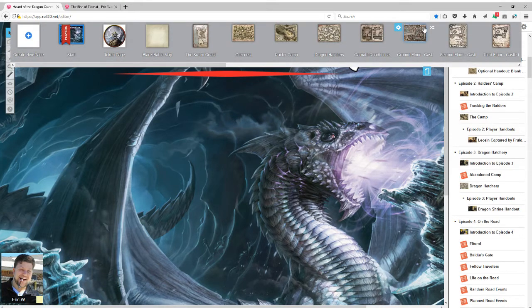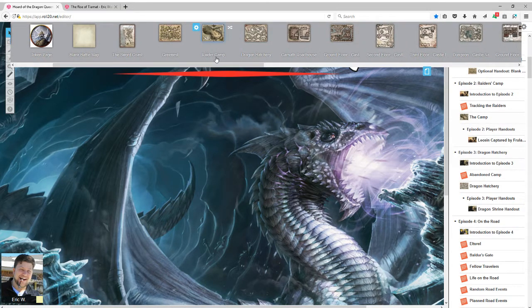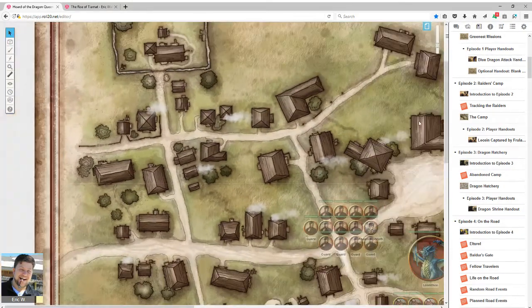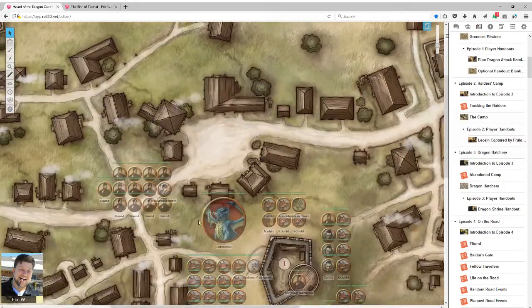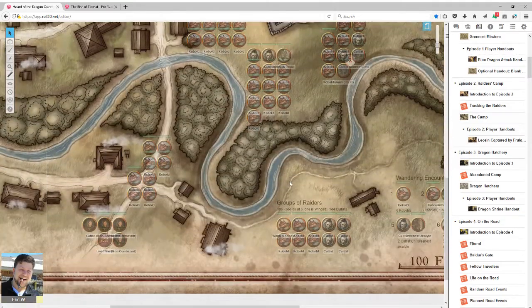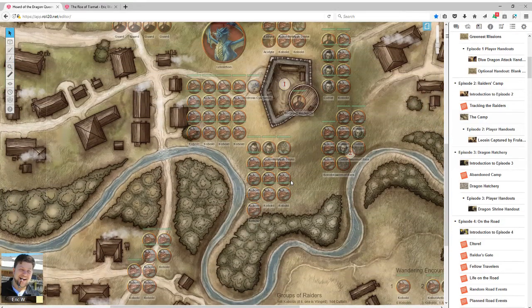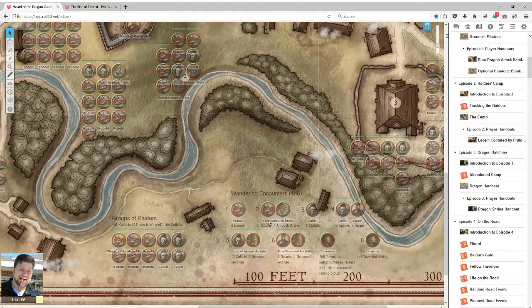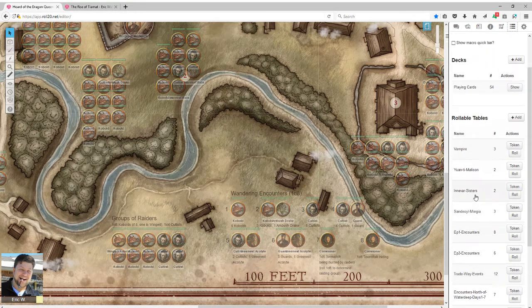The adventure begins and ends very well. The unfortunate thing about the beginning is that the opening maps don't actually use the gridded maps at all. It starts off in Greenest where the town is attacked by the dragon cult, complete with an actual blue dragon involved, which is really nifty. The players are level 1, so they shouldn't be tangling with that — they should instead be trying to save people, which I always like to see. Roll20 does the nice thing of adding all the extra random encounters to the map, including a random encounter die roll for specific encounters.